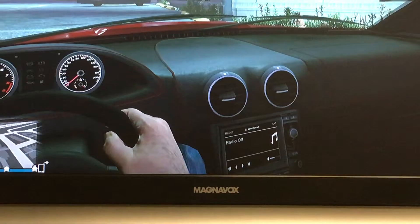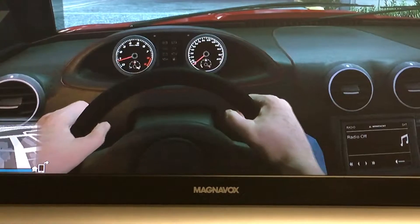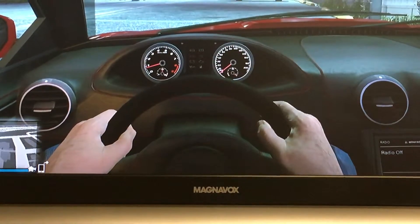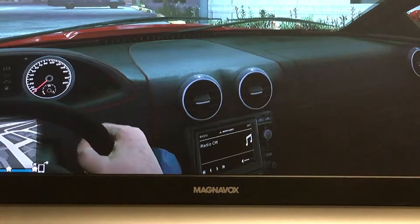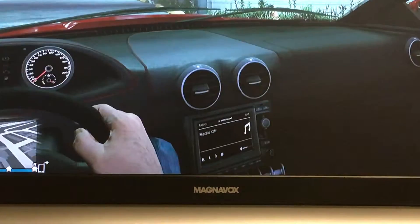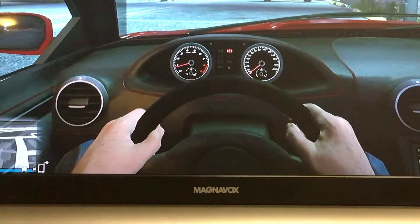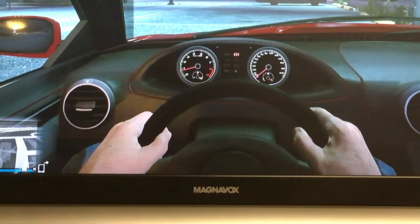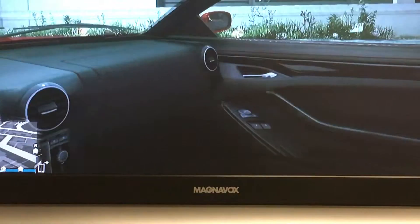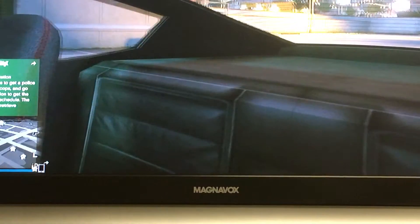The interior of the F620 is different from other vehicles reviewed on this channel, though it shares a lot of similarities with the Rapid GT from Dewbauchee, which was one of the early reviews on the channel. You have a touchscreen radio, which is unique to this vehicle, as well as small circular air vents. The AC is controlled near the bottom. You have an LCD-style control center showing your e-brake, lights, check engine light, oil light, gas light, and battery light. There are chrome door handles with satin black accents, red-stitched leather bucket seats, and a small bench in the rear.